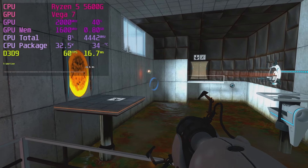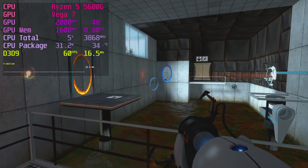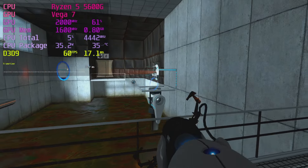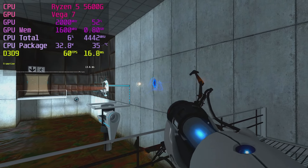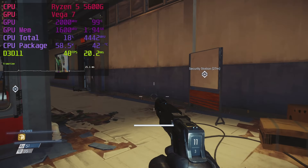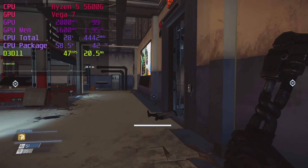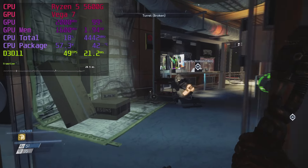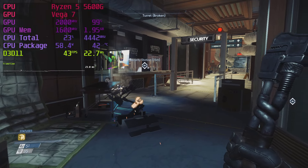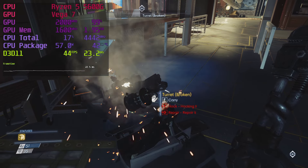Portal runs great on the 5600G — playing on very high settings with a 60fps lock but without maxed MSAA. Portal is a great game for new and veteran PC gamers alike. In Prey, don't use high textures — anything above medium textures can cause them to fail to load correctly, though that's not an APU-specific issue. I'm using low settings with medium textures and high environment detail; frame rate and frame pacing are good. Prey is definitely in the playable and enjoyable camp.